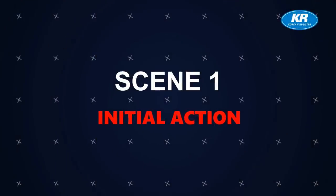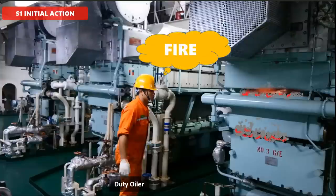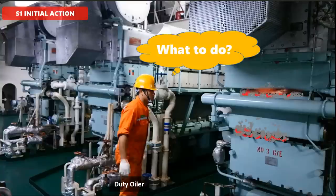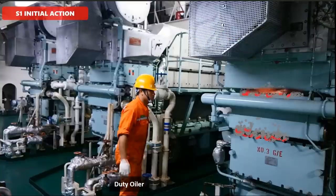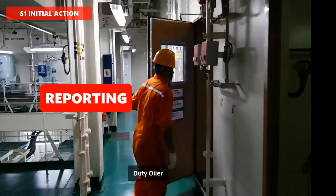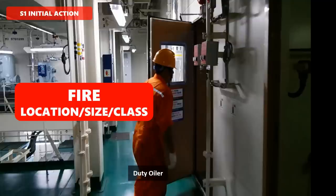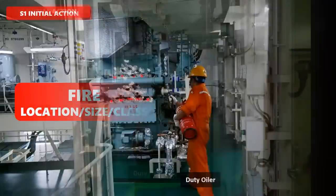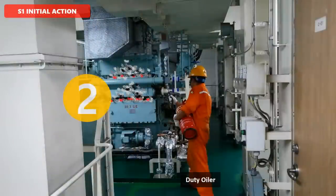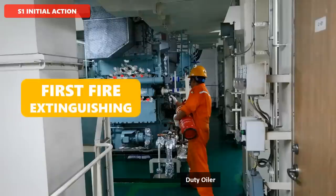Scene 1 — Initial Action. When the duty oiler finds the fire, he makes a quick report to the duty engineer or bridge with fire location, fire size, and fire class for quick and correct response. If the fire is small, he tries to extinguish the fire by portable extinguisher.